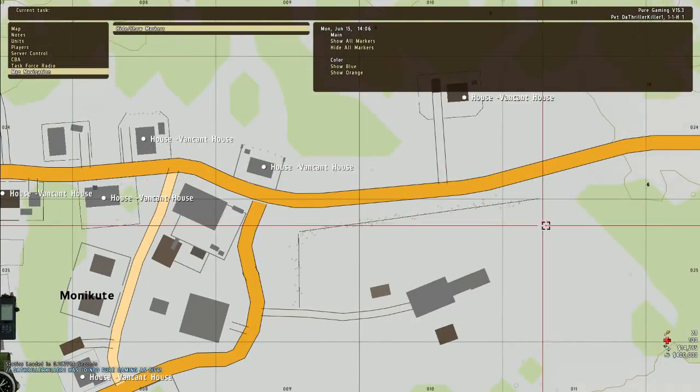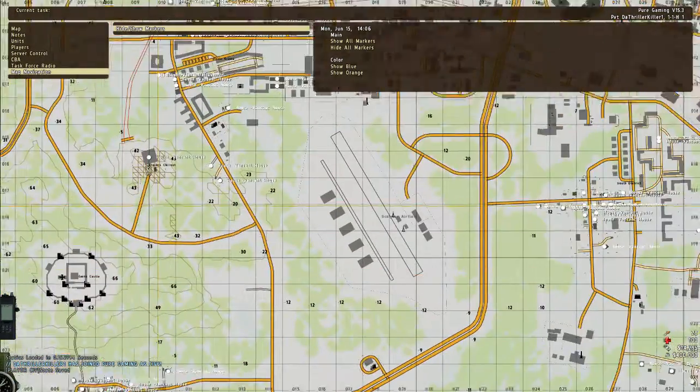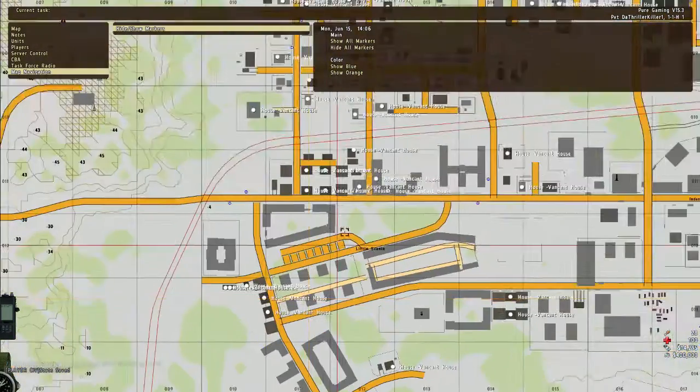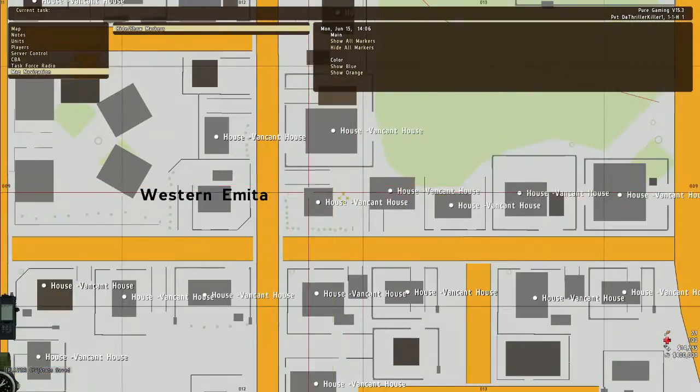All of them are vacant right now because no one bought any. On the map there are over 241 houses that you can buy, and possibly more. Eventually I plan on adding shops as well — somewhere you can buy shops.